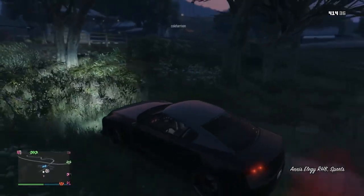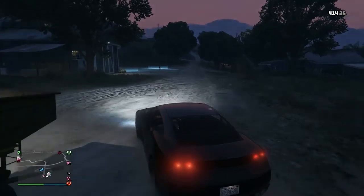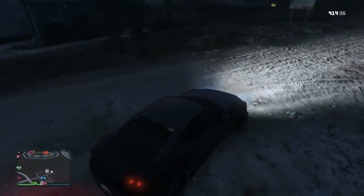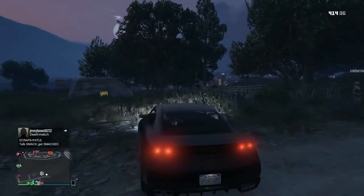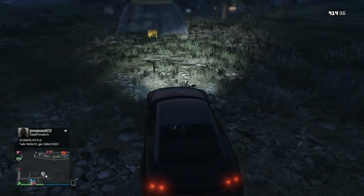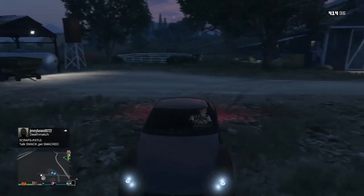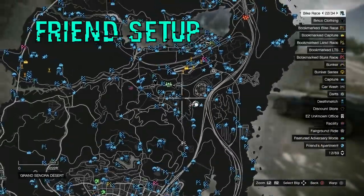What you need as the car receiver is a bunker, an MOC with the personal vehicle storage, and an RH8 inside — that's the RH8 you see me driving right now. I also need as the person receiving the car a Fagio in any other garage other than the clubhouse. Make sure it's in a car garage. You obviously need one friend that's giving you a vehicle that you want. This could be an aircraft. Special vehicles still need to be tested, but we're sure that one will work too.